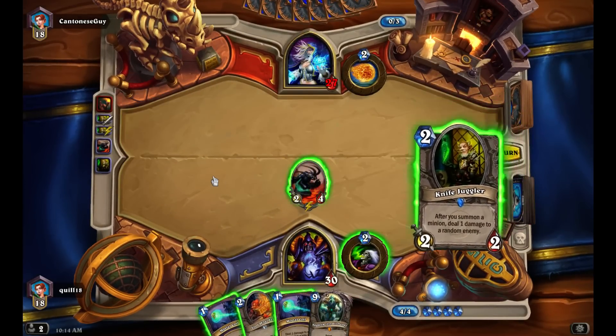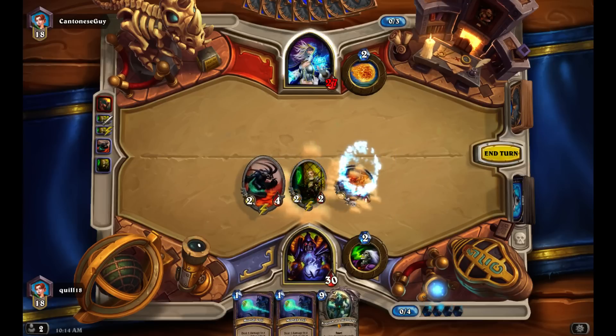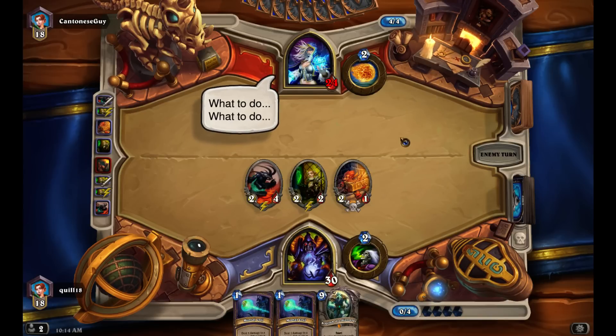I'm tempted to start Life Tapping because I need to draw into my Renounce Darkness as early as possible. If I really want to dig into my deck, I could Mortal Coil my own Loot Hoarder — draw two cards from that move. But that's probably pretty stupid. I would have Renounced Darkness already but we haven't drawn any cards and we did a pretty shallow mulligan, so that one's on me. I don't want to Renounce on turn six or seven — by that point, who cares about the cheaper mana cost?